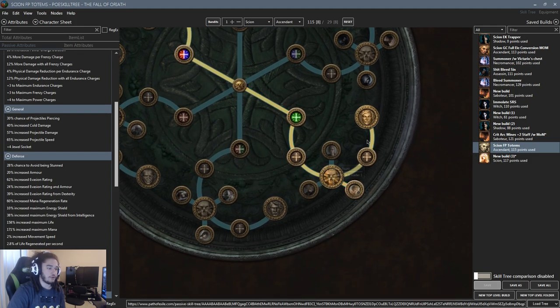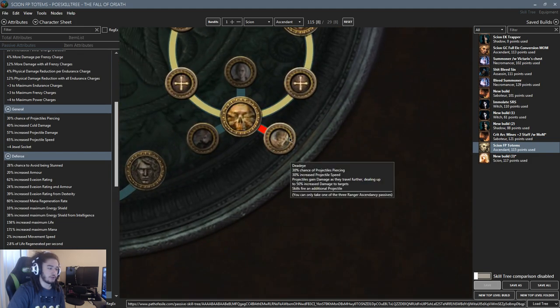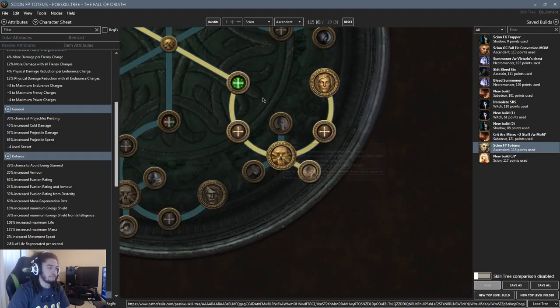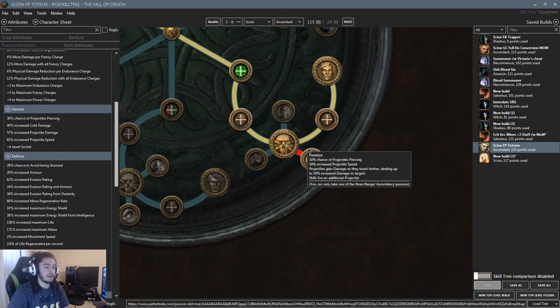After that we move to the Ranger and pick up Deadeye. Deadeye gives us 30% projectile speed, which is great for spells since spells don't get much projectile speed outside of quality on the skill gem or a couple of nodes in Shadow and Ranger. Deadeye also gives projectiles increased damage as they travel further, meaning our freeze pulse will do up to 50% increased damage — not a multiplier, but a nice damage boost.